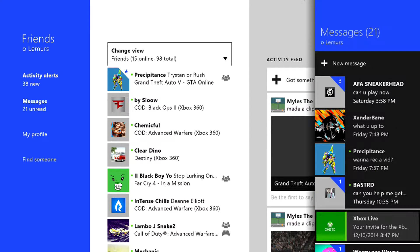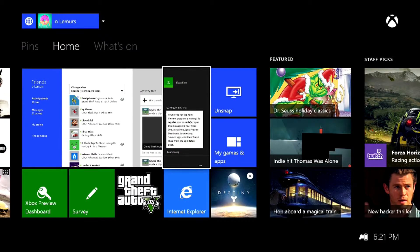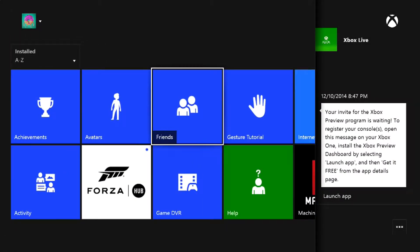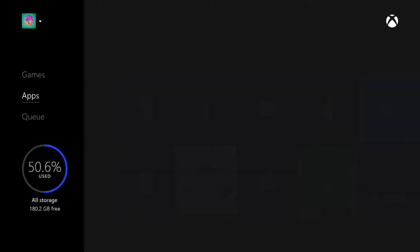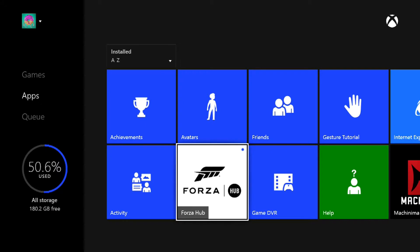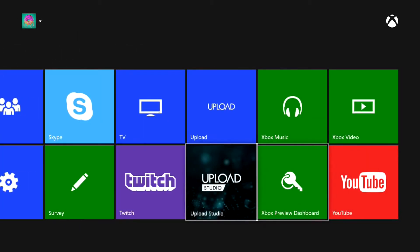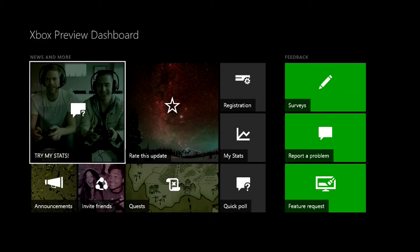Then go down to Messages and click it. I already downloaded the app but I'll still show you how. Click launch app and it should start downloading. After that, double tap the big X button, go to unsnap, and since you were just in Apps, find the Xbox Preview Dashboard.